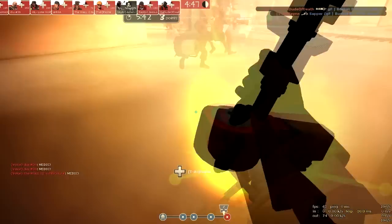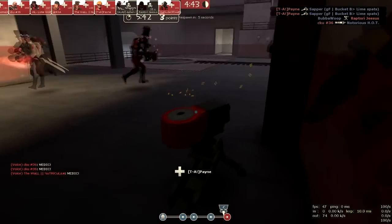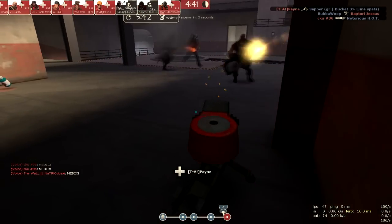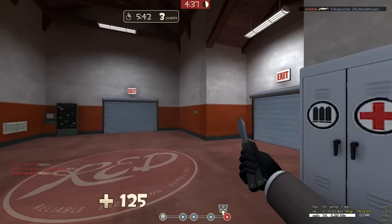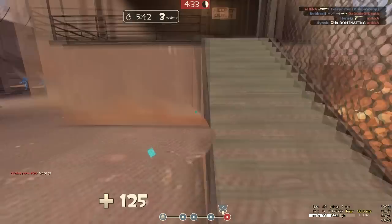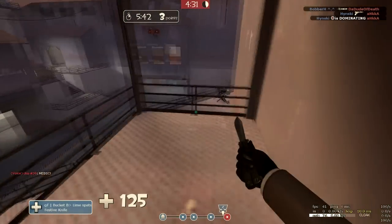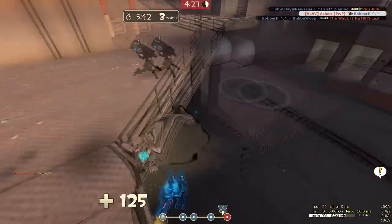Disguise as a friendly. That red tape recorder didn't work - I don't know why my whitelist wasn't working. So here I changed to cloak and dagger again because it's a payload map. Disguise as a spy, hit the sentry, get the Solly, escape.